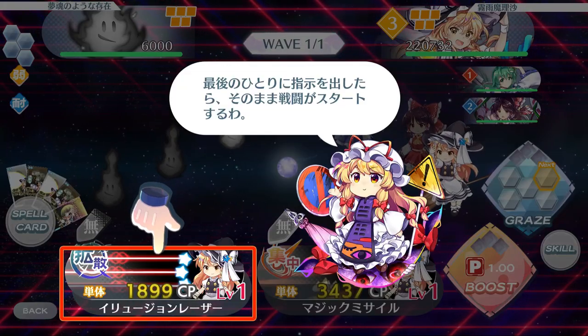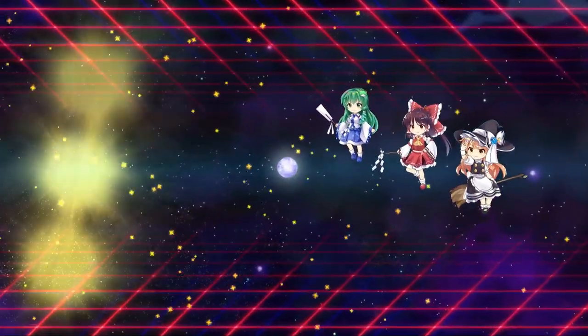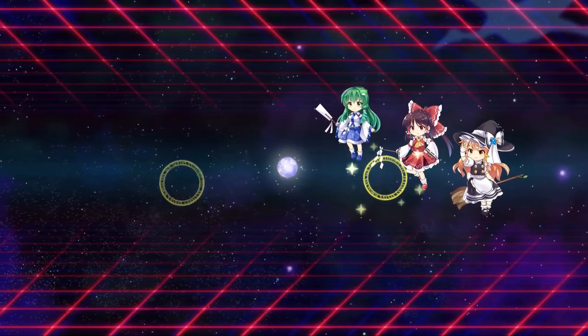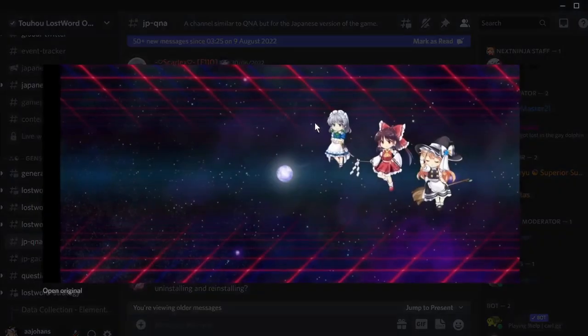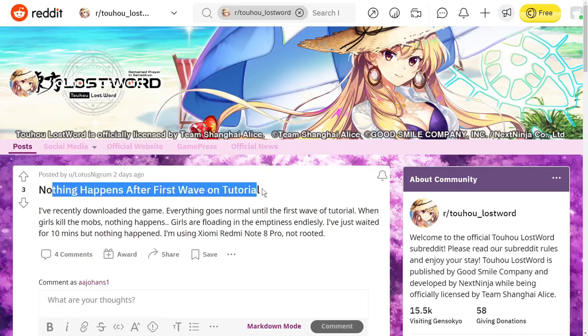These bugs are not new to the game. Toho Lost World Global, or the English version, gets most of its contents from the Japanese version. In terms of UI, quality of life, and game engine updates, the Global version is about 1-2 months behind the Japanese version. What you are seeing is the tutorial bug happening on the Japanese version over a month ago, and days after the 5th August update, the exact same bug is reported on Global.